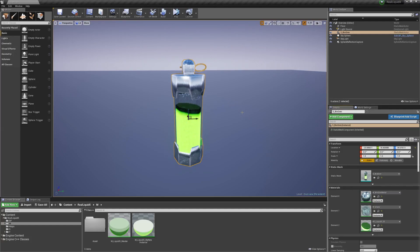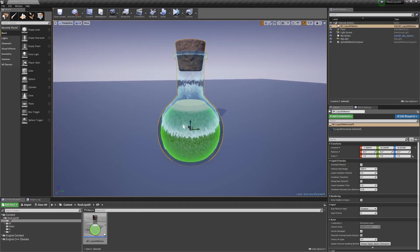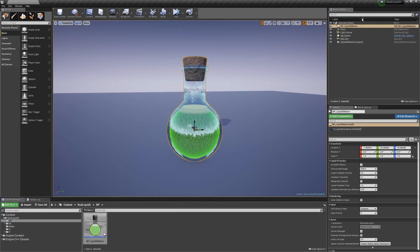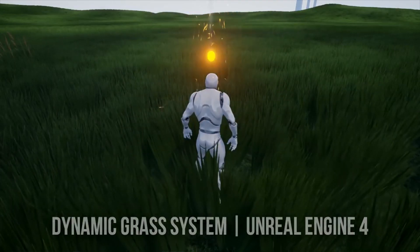Next is Real Liquid X, a realistic liquid simulation material and blueprint that can be used for props, weapons, drinks, or potions. It simulates the effect of fluids based on physics via a blueprint setup and is incredibly versatile for many different liquid scenarios.